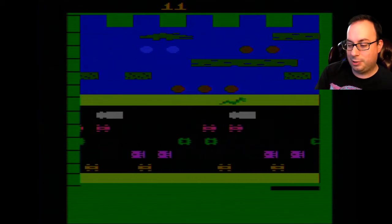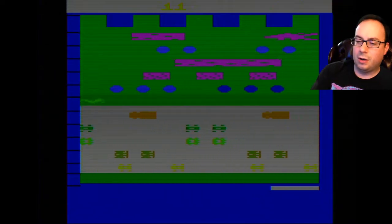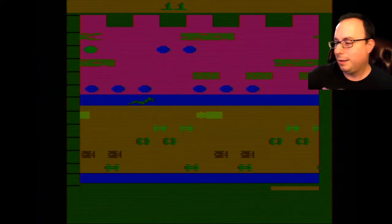And then every time you score a thousand points and have fewer than four frogs left, you get another Frogger. When that happens, you'll see another white square on the lower left-hand corner of the screen. So, let's go ahead and play. Let's check this out.